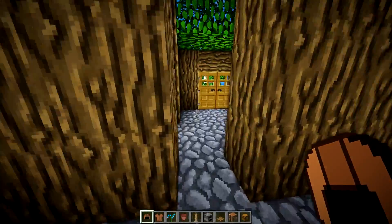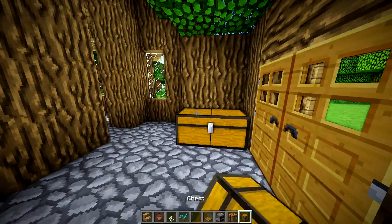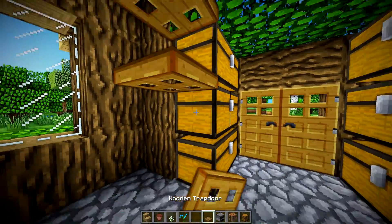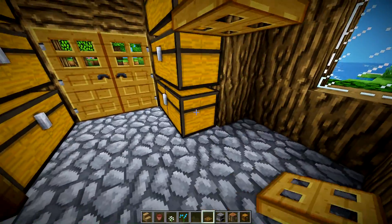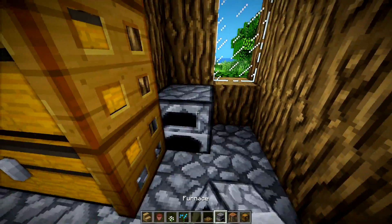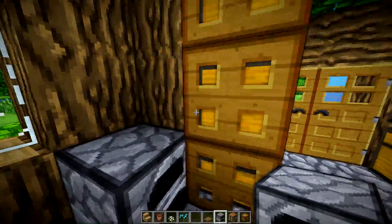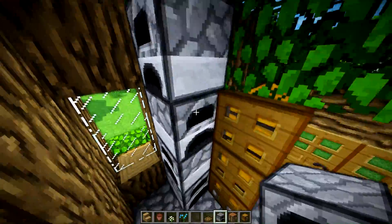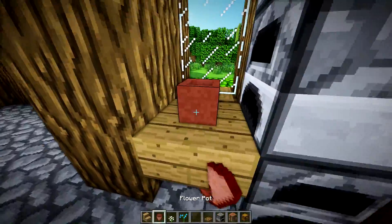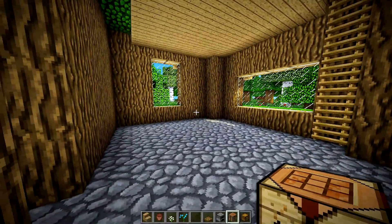Let's start with the entryway. This is everything you're going to need — start off with some double chests, then some more double chests, and line those up with the trapdoors. On the side right here, start with a furnace facing this way, and alternate them facing in and out, in and out, just like that. Then put a stair on each window, put a pot and a flower in each. That's your entryway area.